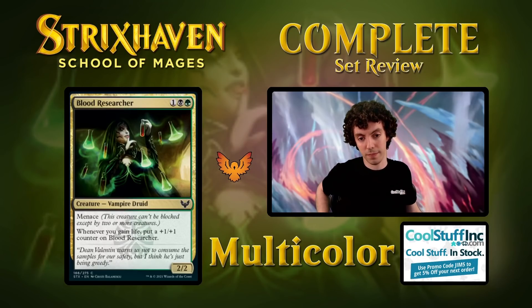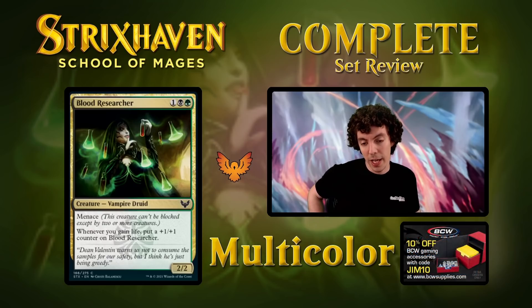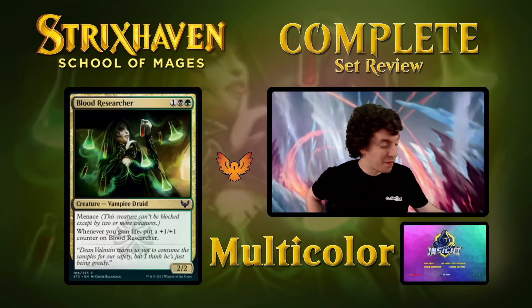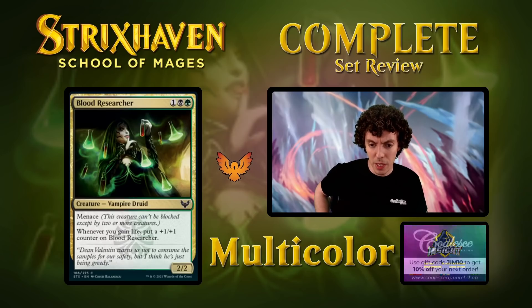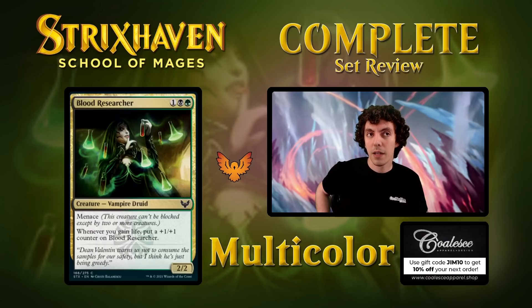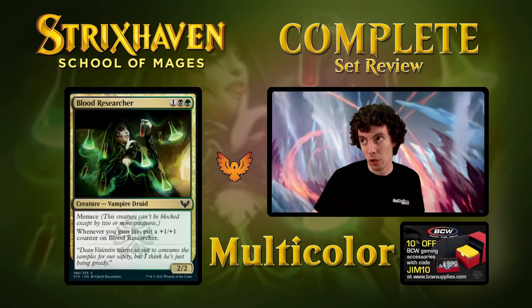Up next is Blood Researcher — black, green, one for a 2/2 with Menace. Whenever you gain life, put a +1/+1 counter on this. Of course, all these pest tokens flying around and dying, we gain life left and right. Very solid draft common for Limited. It needs your deck to be built around it — by itself it's not particularly great, but with a lot of pest tokens and life gain stuff, it's a very reasonable common. Not a card you're slamming early, but you pick it up later in the draft because it's the card for your archetype and no one else wants it.